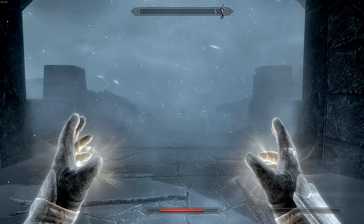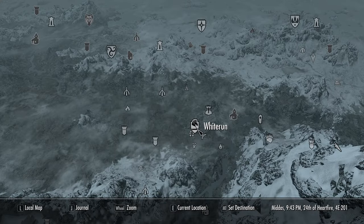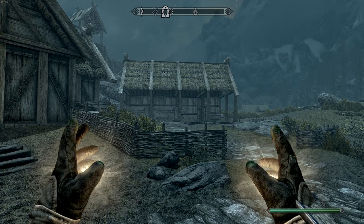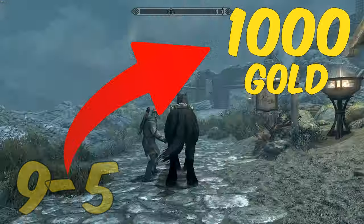Equilibrium is a rare skill I've shown how to get in another video. Anyway, let's go down here to the Whiterun stable. You can do this with any horse you have, and if you don't have one you can buy one right here. Local store hours are nine to five and he'll sell you one for a thousand gold.